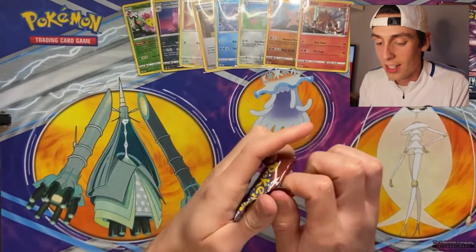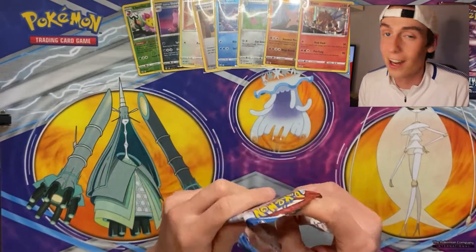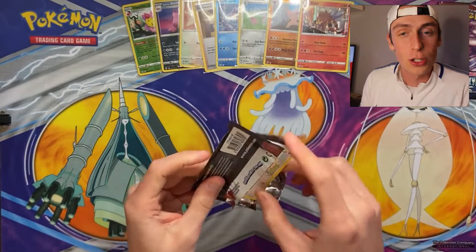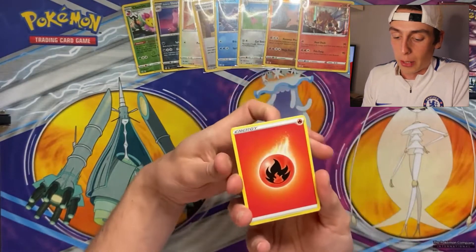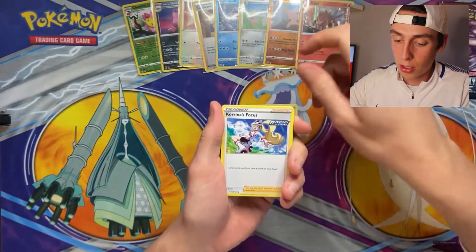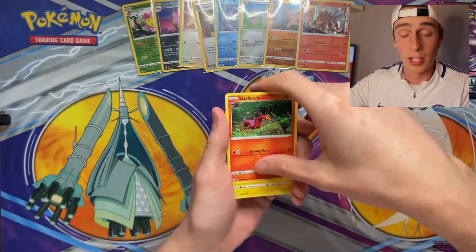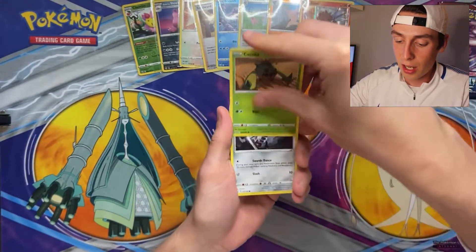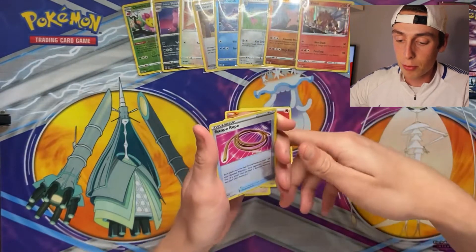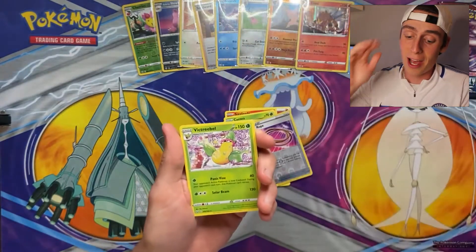Eighth pack of the video — come on, let's find something big. Maybe I should stop saying it and hopefully it'll happen. We have a Fire Energy. Heatmor, Tower of Darkness Single Strike, Corinna's Focus Rapid Strike, Spearow, Sizzlipede — very nice artwork — Shinx Rapid Strike, Cacnea, Pawniard, a Reverse Holo Escape Rope, and for the rare of this pack we have a Victory Bell regular rare. Surely the pull rate can't be that bad with this set.